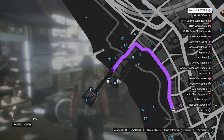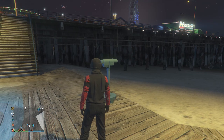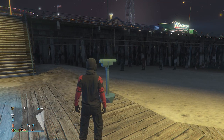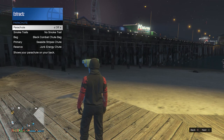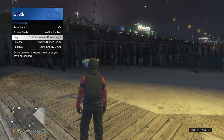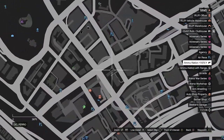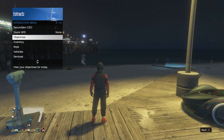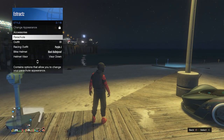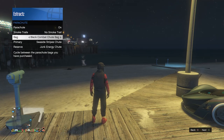Now head to the pier for the telescope glitch. When you find a telescope, before doing the glitch, equip a parachute on your character. Pull up your interaction menu, go to Style, go to your parachute, set it to On, and have it set to the Black Combat Shoe Bag. If you don't have this bag, go to a gun store, go to the front counter, go to Parachute, then Parachute Bags, and buy the Black Combat Shoe Bag. After buying it, pull up your interaction menu, go to Style, go to your parachute, and when you set it to On it should already be set to the Black Combat Shoe Bag.